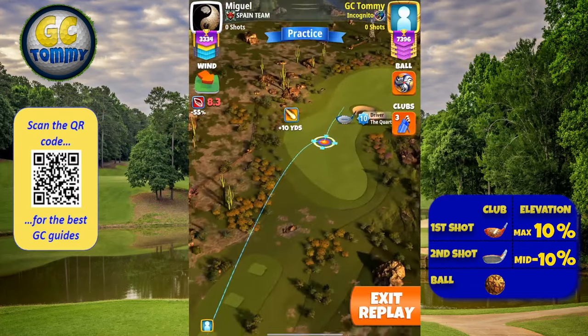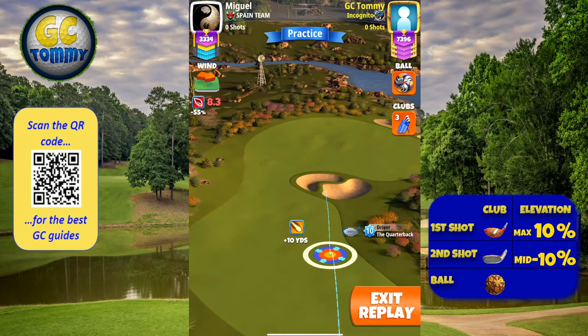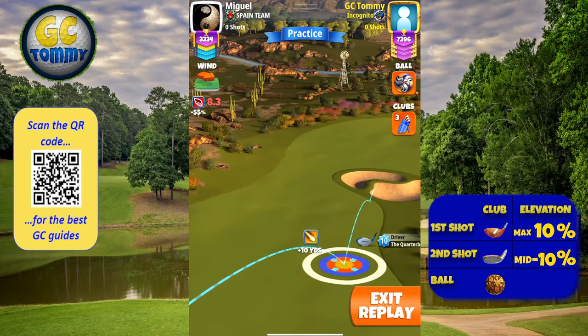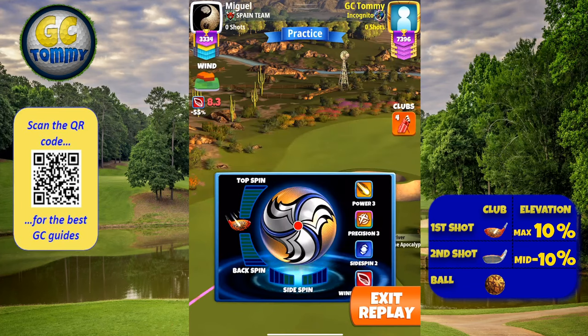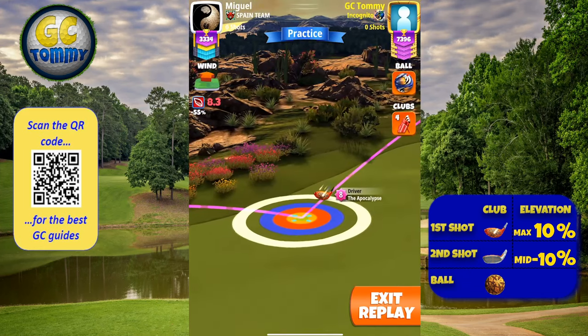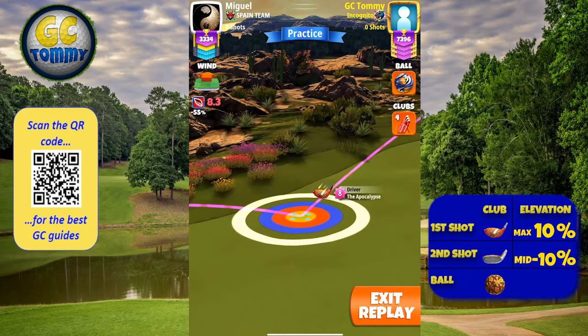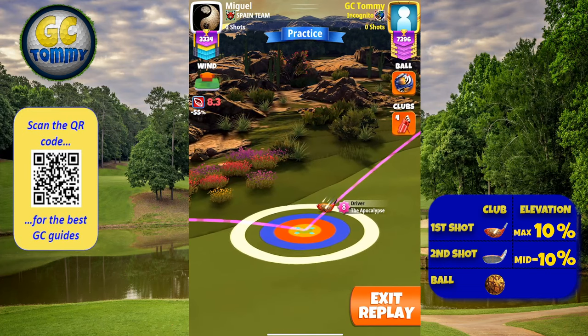On the drive on hole number seven, option number one: we start with the Quarterback at max P2 line, which is top of plus 10. White ring to be by the rough line to the right. We then swap to an Apocalypse and a power 3 ball. If you start with a power 3 ball, just pay attention to start at top of plus 10 instead of the max line with P3 ball and Quarterback.